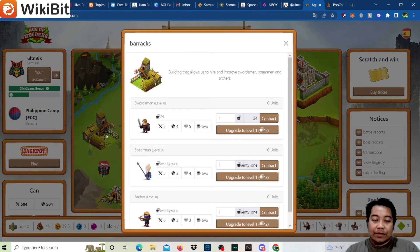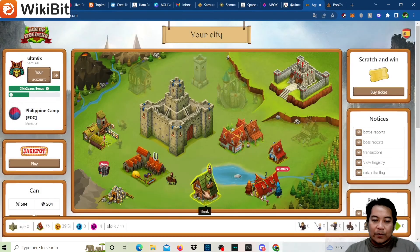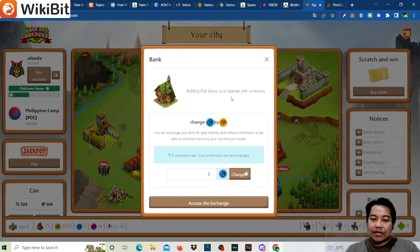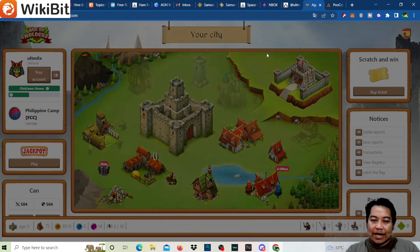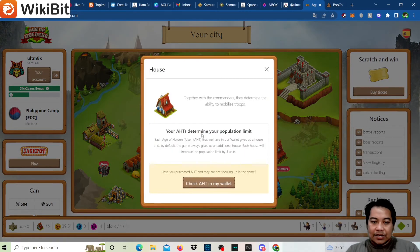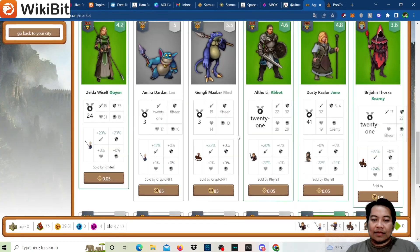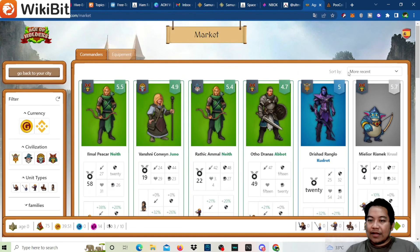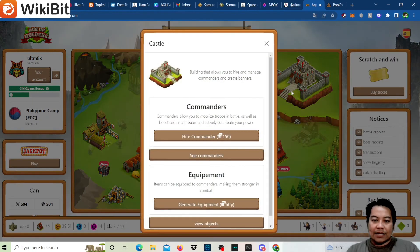Going back to our city: the barracks building lets you hire and improve swordsmen, spearmen, and archers. The barn lets you hire and improve knights. The bank allows you to operate currencies. The store offers limited-time items you can't miss — you can buy or trade commanders here, and there's something similar to a slot machine. In the marketplace you can sell your commanders and filter by most recent, oldest, or lowest price.